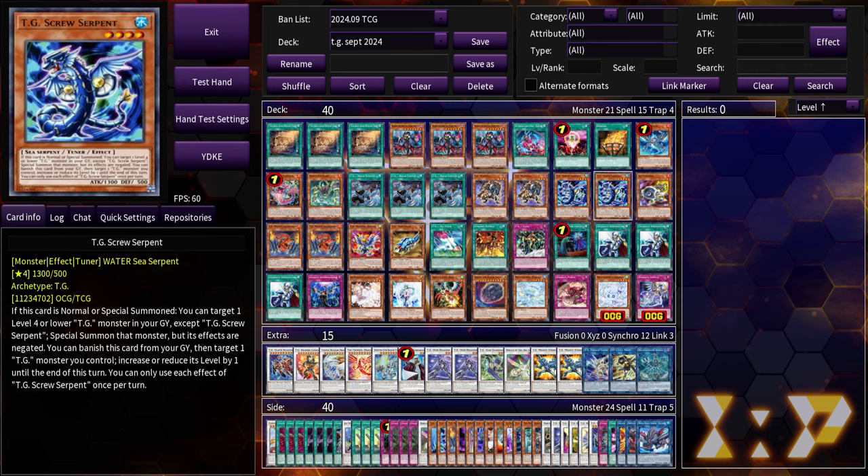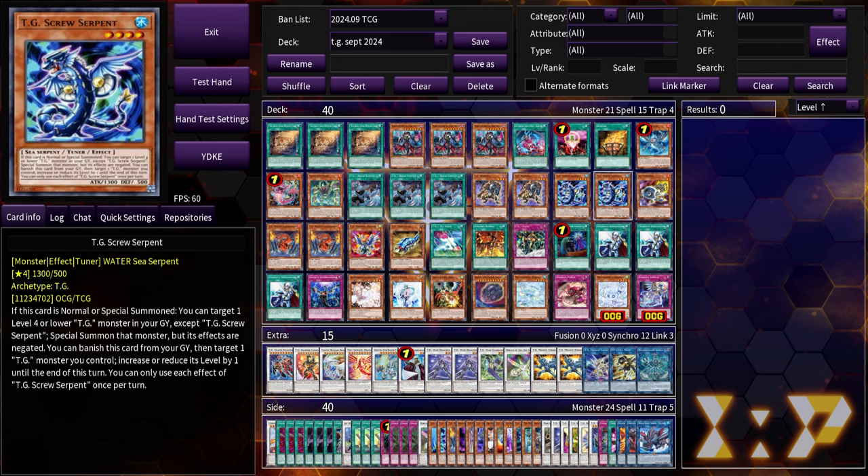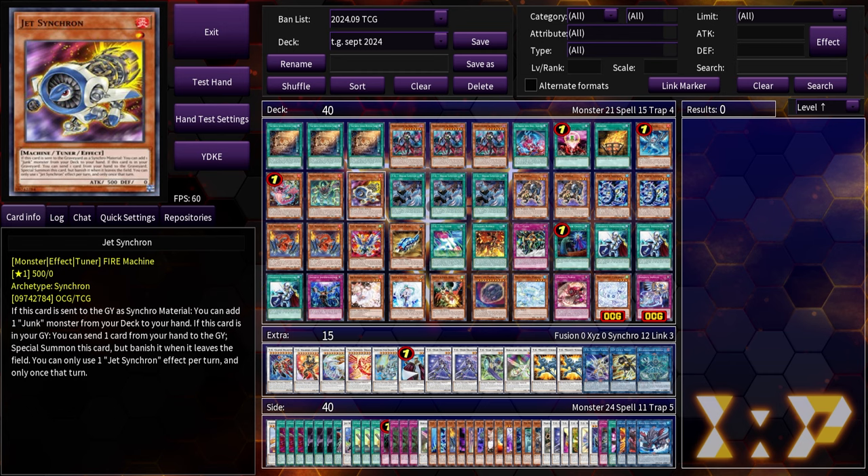Double screw serpent — one for the combo, one for follow-up. You could bring it down to one if you feel it's not necessary, but I like having one for the combo and one for follow-up. If you get negated on snake eye ash and don't have bonfire, opening break limiter to go screw serpent isn't a bad idea. Jet synchron gives you more options as to how you go into your mighty striker.